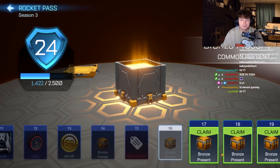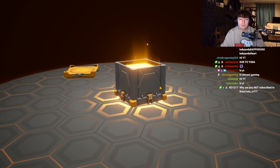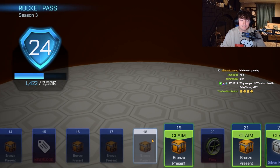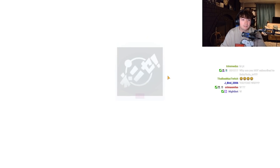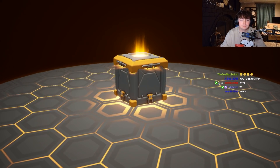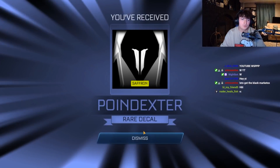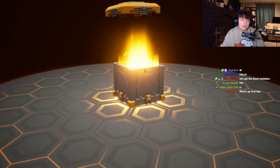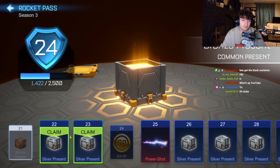Starting out with Yoked. If you didn't watch yesterday's video, we opened up the entire rocket pass and we actually got a purple Mantis, so maybe we get a Titanium White one today. Two uncommons in a row though, not a great start — even an import would be good. Saffron, okay.